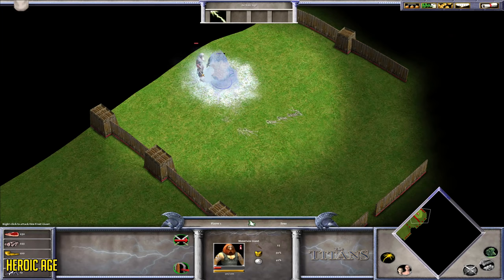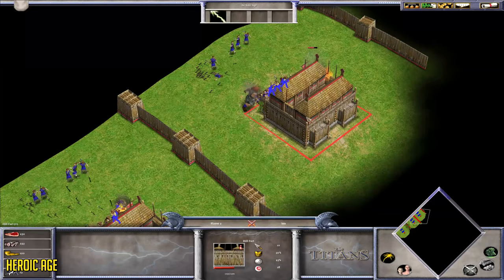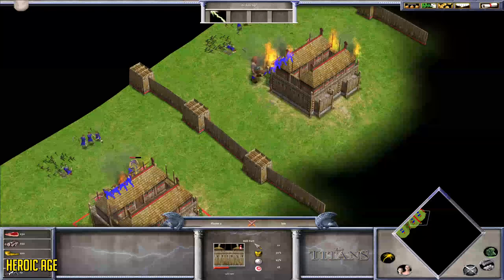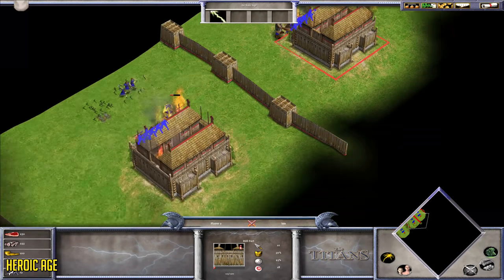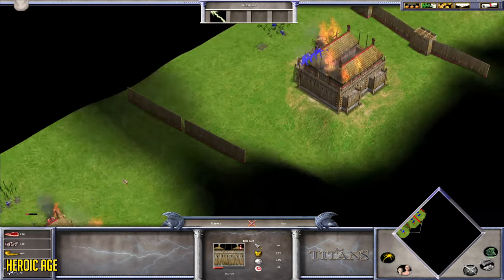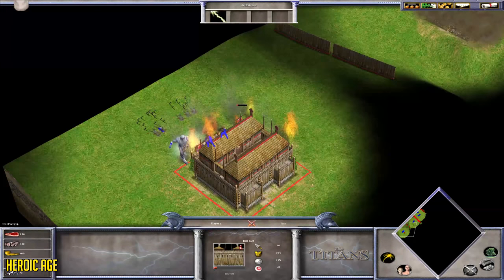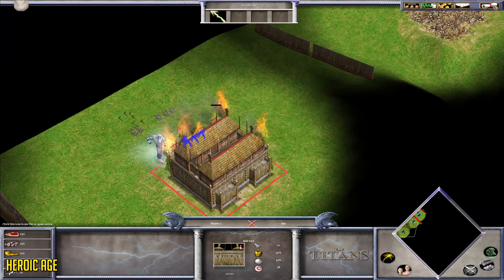For the next challenge, I tested them against a Hill Fort. However, once in melee range the Hill Fort cannot fight back, so take everything here with a grain of salt — it's just to test the building damage of each unit. The Mountain Giant absolutely mashes through the building. The Battle Boar comes in second, and the Frost Giant takes its time because it isn't as good against buildings.